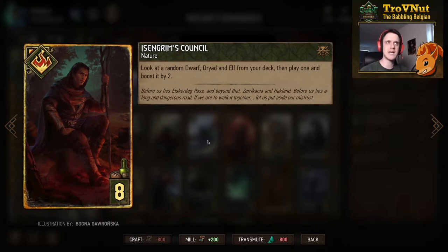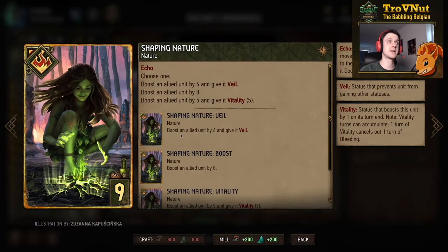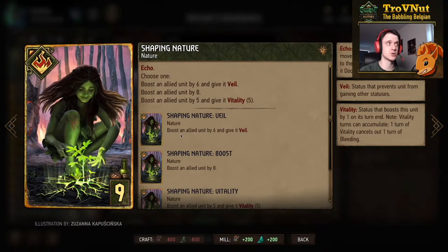Next is Isengrim's Counsel, which looks at a random Dwarf, Dryad, and Elf from your deck, plays one and boosts it by 2. This is basically an automatic tutor for Gourd since he's the only Dwarf in the deck — he'll definitely be pulled if you use this card. If you already have Gourd another way, you can pull any other card with this tutor.